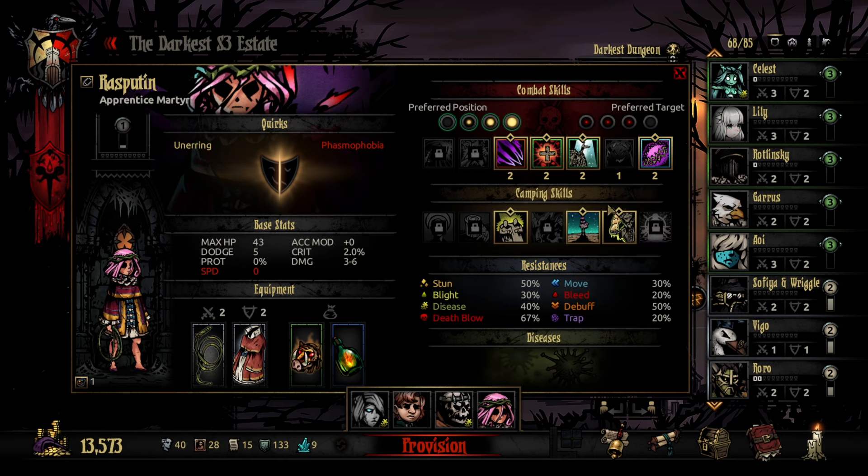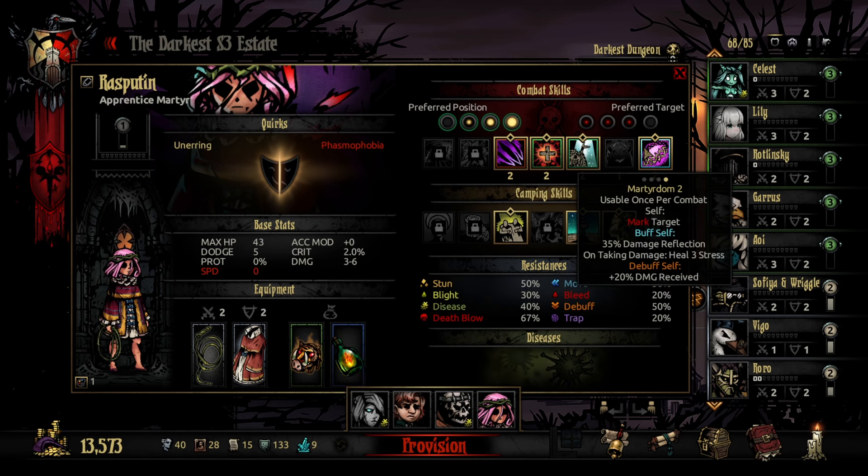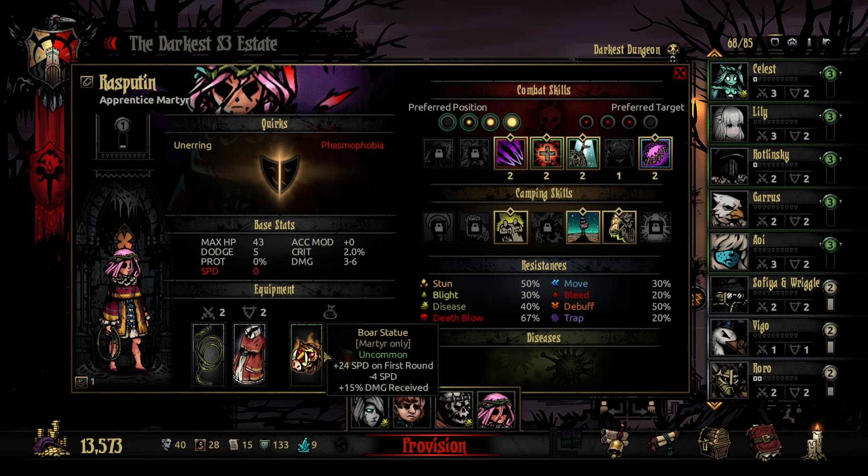So the plan: the Martyr is going to start with Martyrdom. She'll probably go first because she has plus 24 speed on the first round — absurd speed. She's going to mark herself, which I think works for the entire combat, up damage reflection by 35, and on taking damage, heal 3 stress. This also debuffs herself for damage received because she wants to damage reflect. That's 35, plus 15 extra — so 55 extra damage received because of concentrated flame.